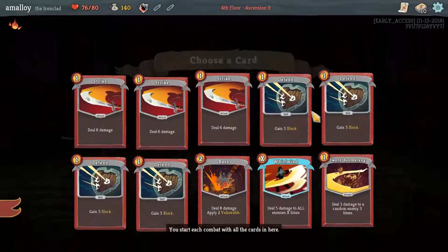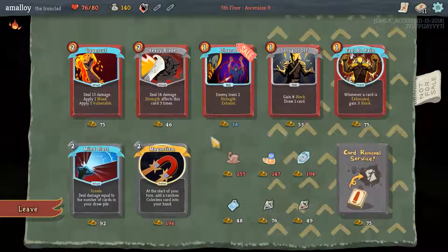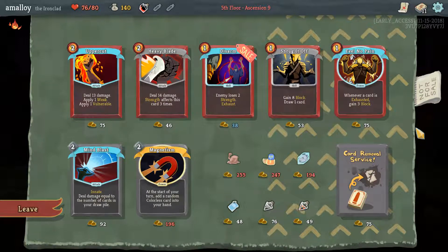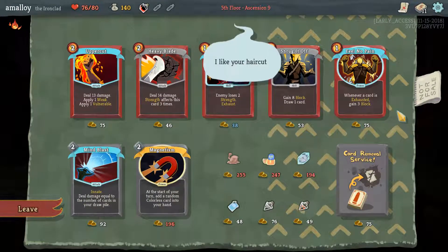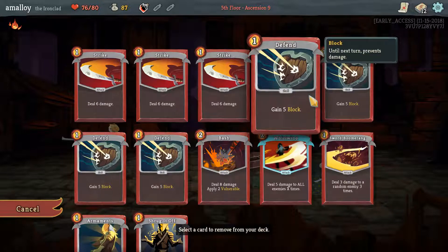Armaments — sure. I'm unlikely to get my whole deck upgraded, so this should be okay. A shop — yeah, we knew this was a shop. I don't pay much attention to what's on the map once I've picked a path. Heavy blade fits in with all our strength-based attacks, but we don't have any strength yet, so maybe not such a great plan. What if we just removed another strike and got a shrug? Or maybe it's worth removing one defend so you don't draw whirlwind every turn — you do need some attacks on the other turns. Yeah, let's grab a shrug as just a generally good card and dump a defend.